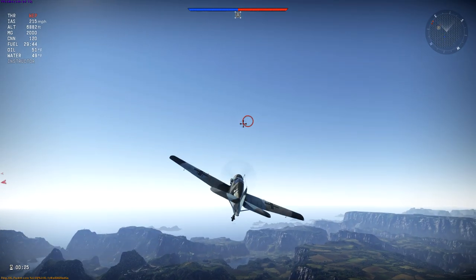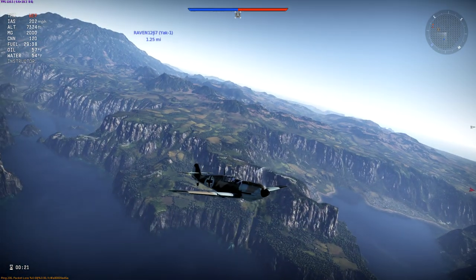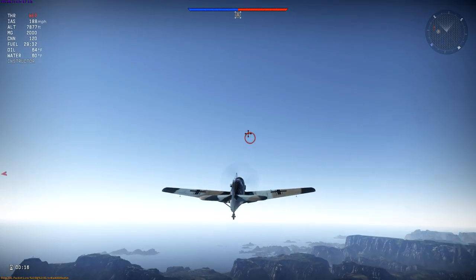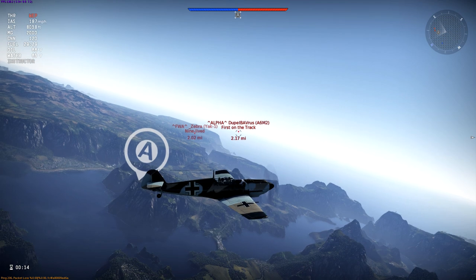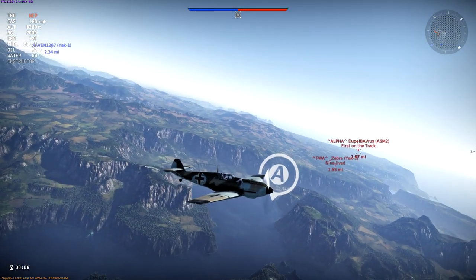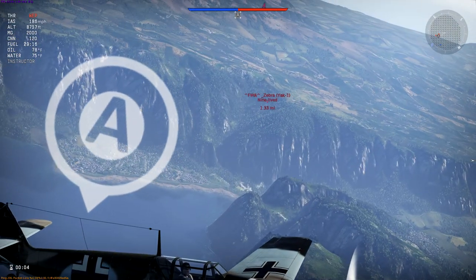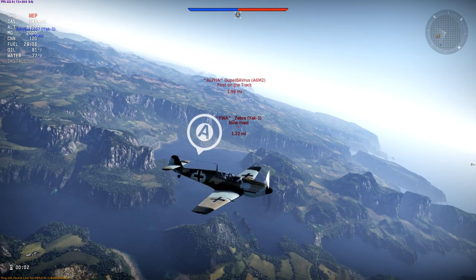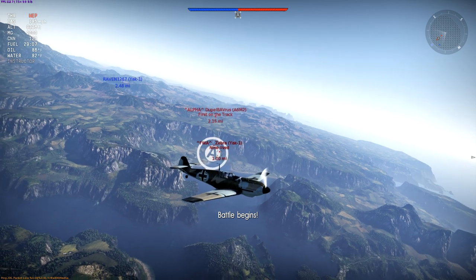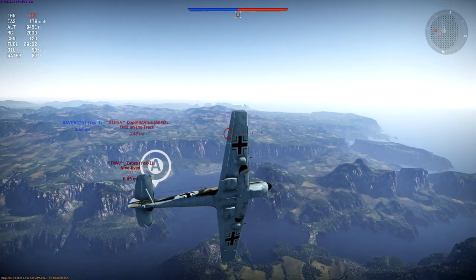We have an A6M2 and a Yak-1 — both good turn fighters. Let's use the BF-109's speed and agility to our advantage. I'm going to fly to the side; I can't be as reckless as I was with the Hellcat. Looks like that Yak-1 is following me. I've got him separated from the A6M2, so I'm going to roll underneath.